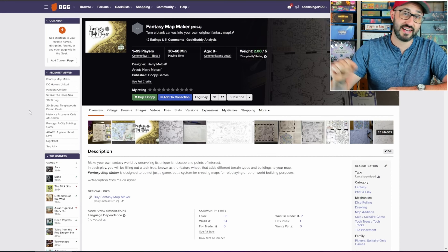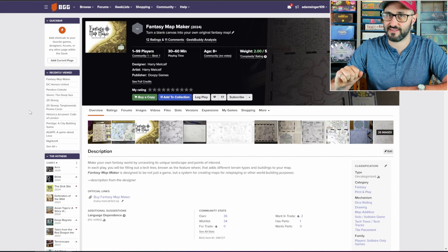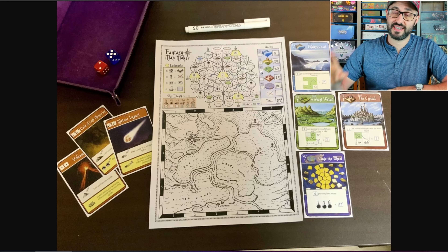This one is actually a roll and write and it looks like quite a lot of fun. As you might expect, the goal in this game is to draw your own map, but each player is going to have their own set of private objectives that they're going for. At the end of the game, if you're able to meet those requirements you're going to be earning victory points and hopefully winning the game, but at the very least you'll have a really cool map.